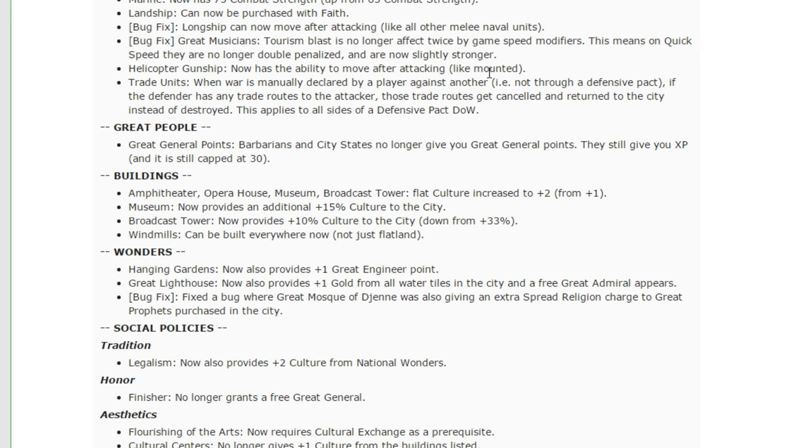Hanging Gardens now provides one engineer point. That's a pretty powerful buff — it's a very early game wonder already. Having an engineering point makes you get those early engineers faster, which gets you in the running for Notre Dame and Leaning Tower almost alone from the Hanging Gardens. If you combo that with any other early game engineering wonder — Temple of Artemis, Stonehenge, Chichen Itza, Great Wall — those combined are almost certainly going to get you an engineer for Leaning Tower or Notre Dame. Those wonders were already very challenging to hard build because you'd almost always get them engineered out from under you. I'm not a huge fan of this change — I don't know that the Hanging Gardens were so weak they needed a buff.